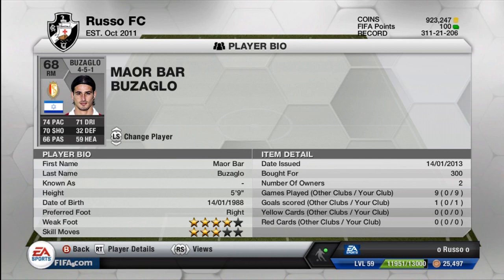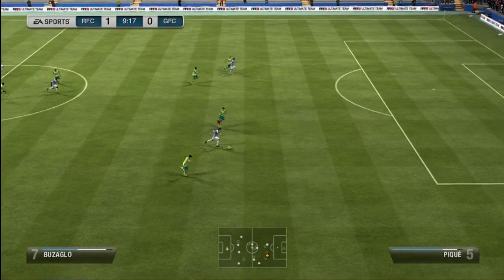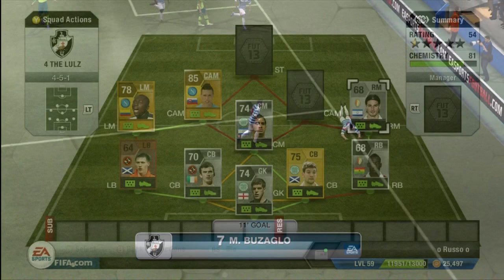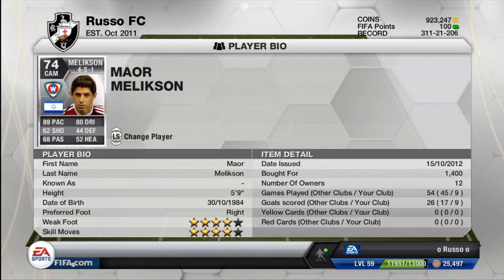Moving on to the right mid, we do have Maor Bar-Buzaglo from the Pro League — the Israeli. 74 pace, 71 dribbling, 70 shooting, 32 defense, 66 passing, and 59 heading. Four-star weak foot and three-star skill moves — 300 coins. He was converted from a right wing, so buying him as a right wing and converting him to right mid will make him a little more expensive in that position. He did his job excellently but only slotted away one goal.